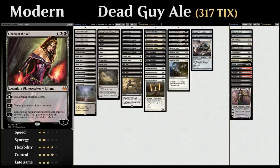Liliana of the Veil is our next card — a three-mana planeswalker that can be used as removal with the minus two making the opponent sacrifice a creature. The plus one makes each player discard a card, playing well with Lingering Souls and Stoneforge Mystics we don't need. She helps pressure opposing combo and control decks, and we can get to her minus six ultimate pretty easily, which can be backbreaking against a lot of decks.